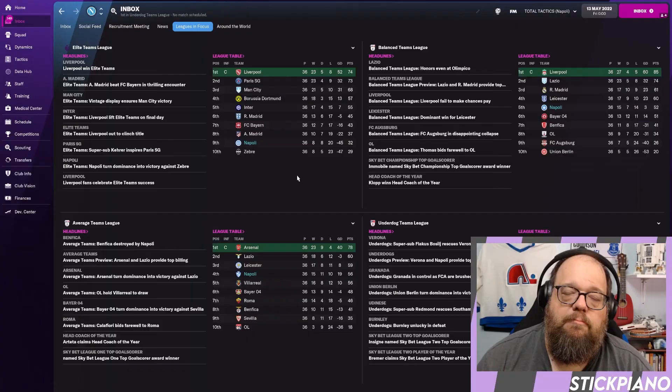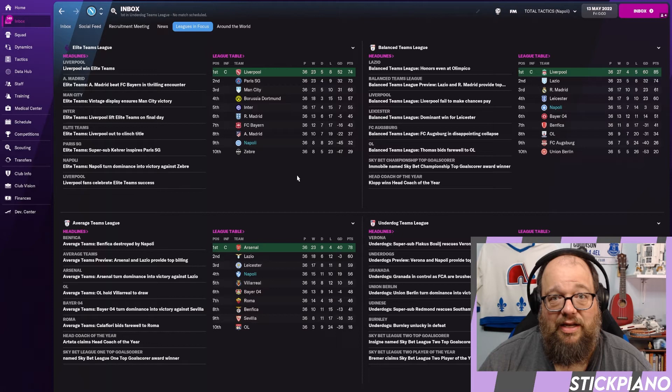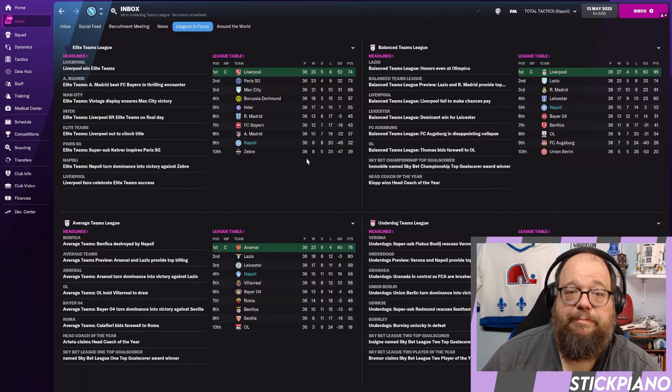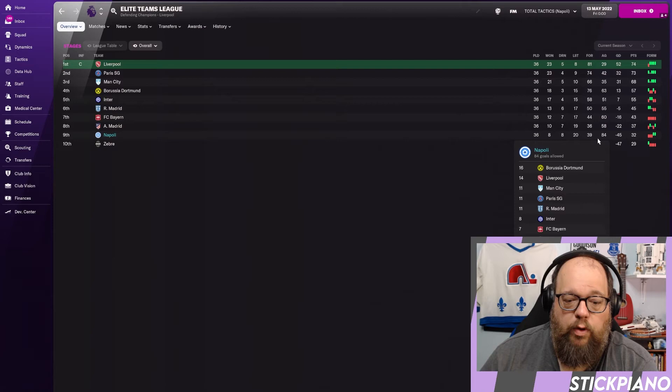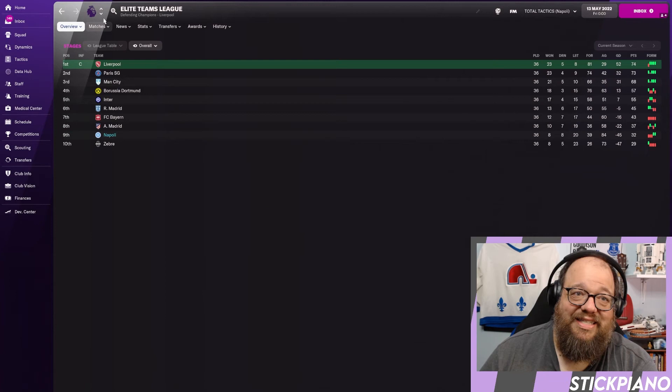Jumping into my results and I think we're starting to see the limitations of what five changes means for turning around a poor-performing tactic. In the elite league, the baseline had 26 points with a minus-55 goal difference. With my five changes, I had 32 points with a minus-45 goal difference — six points better and a 10-goal-difference improvement. It's not great; we're still conceding around 84 goals and only scoring 39. Small improvement, but not much of one.